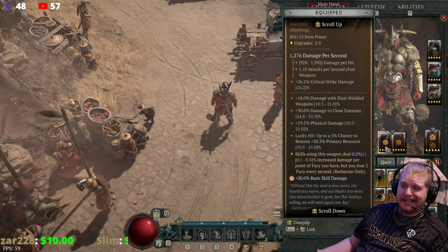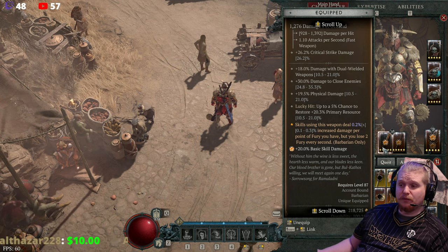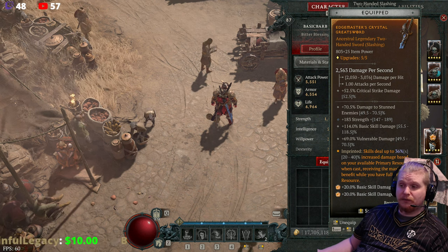Notice that it says X next to the 0.2 — so it doesn't say plus, it says X. This is because it's a multiplier. Edgemasters is also a multiplier, which means that we're getting a pretty massive amount of damage from these two items.